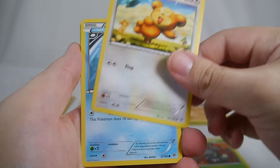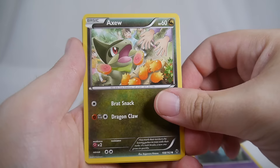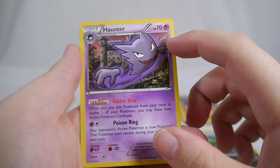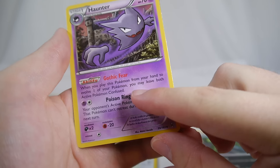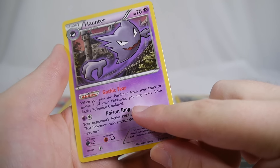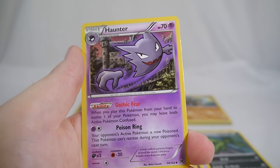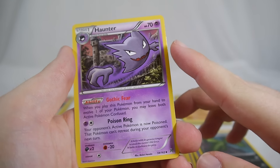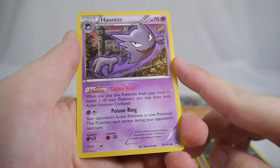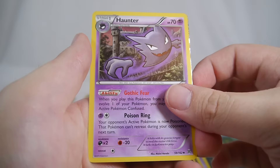Our final pack has Scatterbug, Teddiursa, Goldeen, Woobat, Axew — we got the whole Haxorus line now — and Wobbuffet and Cacturne. Haunter has a cool effect: Gothic Fear — when you play this Pokémon from your hand to evolve, you may have both active Pokémon become confused. Confusion is a really underrated effect, especially if you can lock them in and prevent retreating — then your opponent has to attack or pass. The opponent's active Pokémon also becomes poisoned, and Poison Ring prevents retreating during your opponent's next turn, so Gothic Fear and Poison Ring combo nicely.